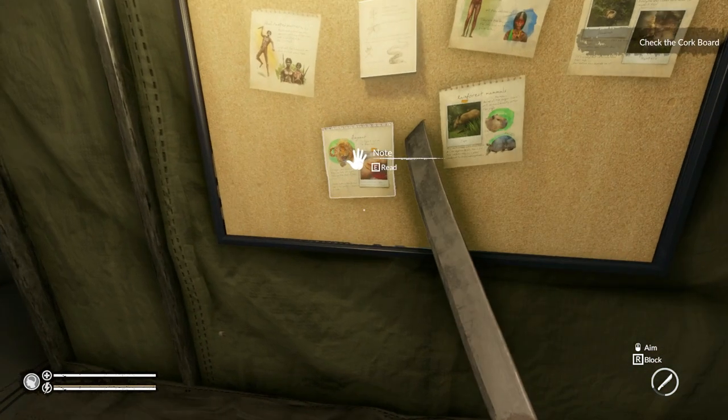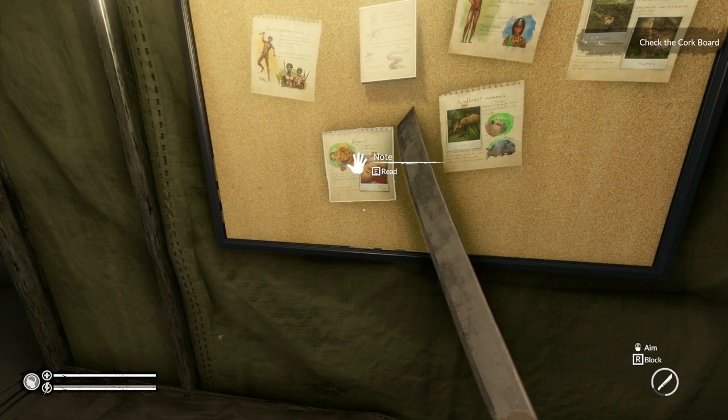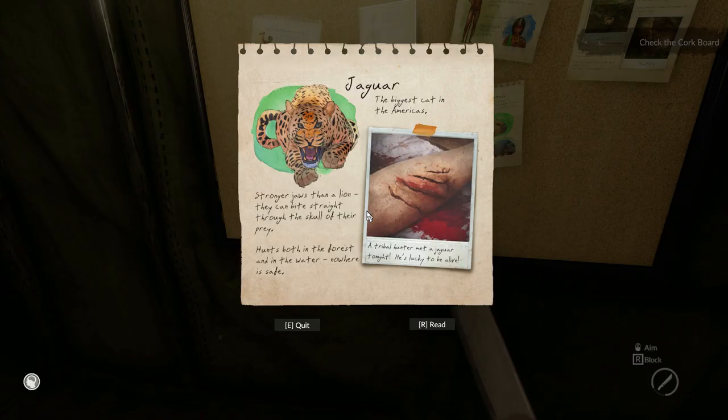Let's go ahead and read this one: 'Jaguar — the biggest cat in the Americas, stronger jaws than a lion, they can bite straight through the skull of their prey. Hunts both in the forest and in the water — nowhere is safe. A tribal hunter met a jaguar tonight; he's lucky to be alive.' So I imagine we'll be running into one or two of those pretty soon.